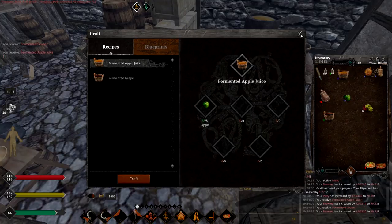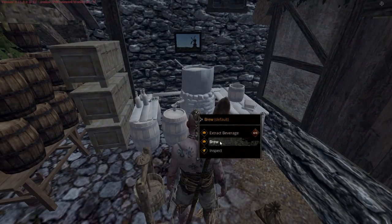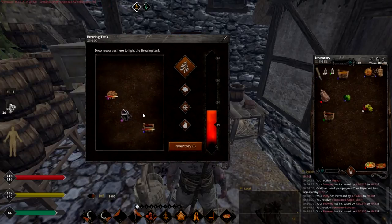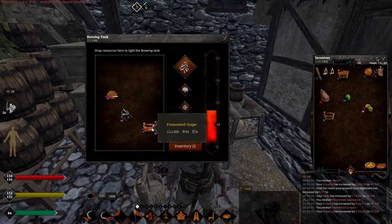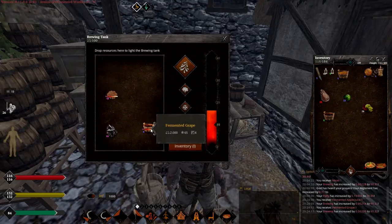Next is actually making alcohol. For that you need a brewing tank, like this one. You choose brew and then you put ingredients inside. Each type of alcohol - we can only make four: beer, cider, mead, and wine. In this one I'm making wine and beer. For beer you need level 90, for wine you need level 30. As you can see, I put charcoal to heat it up, and malt, and fermented grapes.